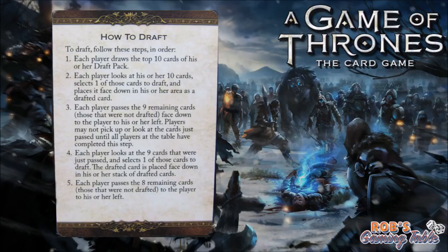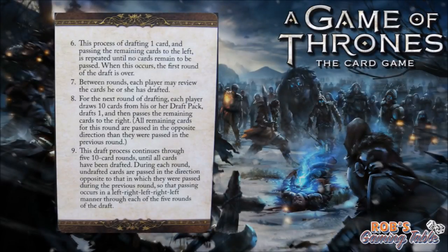Here's how to draft. Step one: each player draws the top 10 cards of their draft pack. Step two: each player looks at their 10 cards, selects one to draft, and places it face down. Step three: each player passes the remaining nine cards face down to the player on their left — players may not pick up those cards until all players have completed this step. Step four: each player looks at the nine cards just passed and selects one to draft. Step five: each player passes the eight remaining cards to the left. Step six: this process repeats until no cards remain — the first round of draft is over.